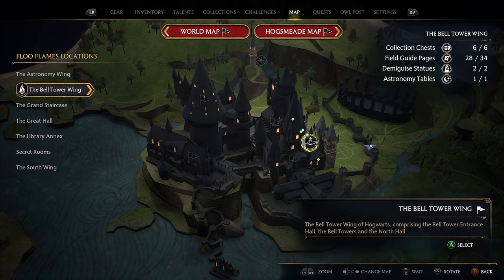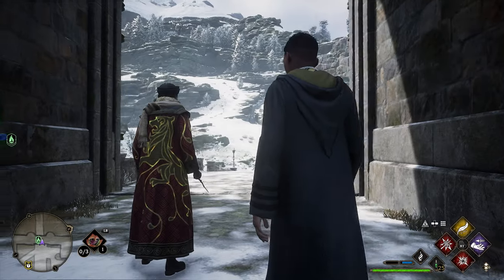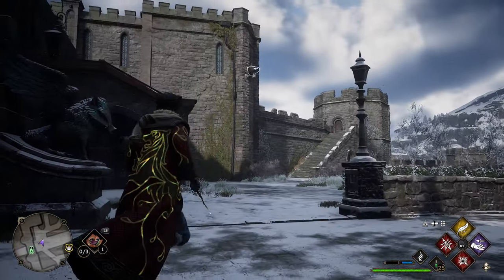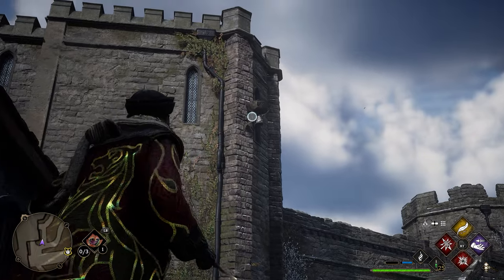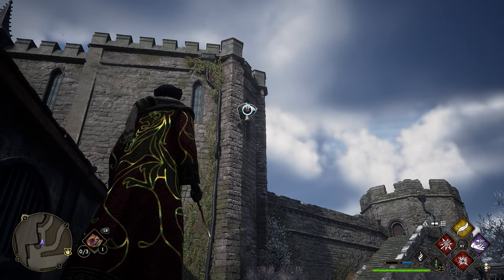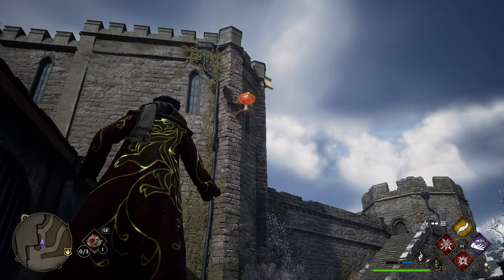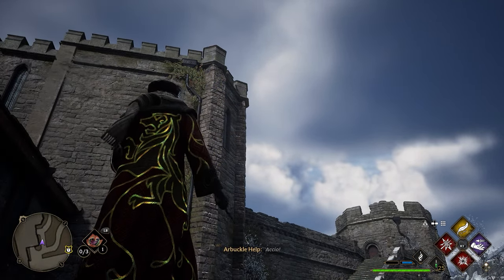To get the next couple of pages, head back to the Belltower Wing and take the Hogwarts North Exit Floo Flame again. Once taking that Floo Flame, turn around and instead of going right this time, go left. As soon as you take a left, look up on top of the side of the wall — you'll see another little statue hanging down. Lock onto it, use Confringo to pop out the field guide page, then lock onto the page and use Accio to pull it in.